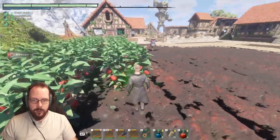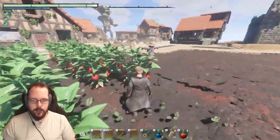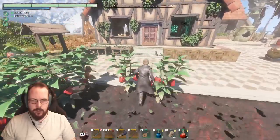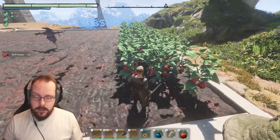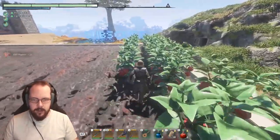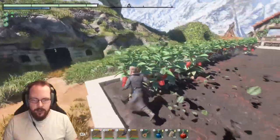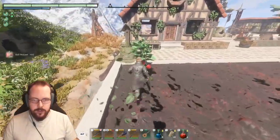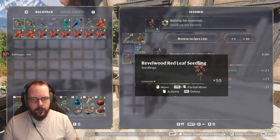Welcome back to some more Enshrouded. I'm just collecting a ton of bell peppers because I need that for a bit of food I'm creating. I also realized that the reason I don't have any health regeneration is because of the food — that's a minor setback. I need more yucca fruit and quite a bit of eggs, and I do have quite a bit of Revelwood trees.